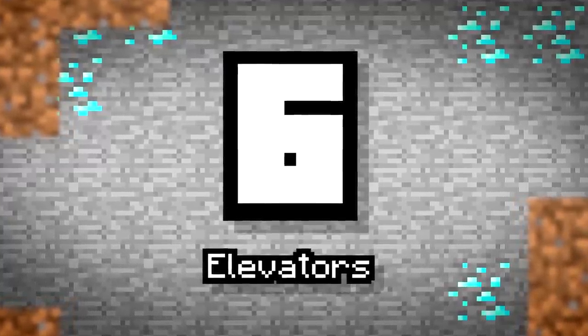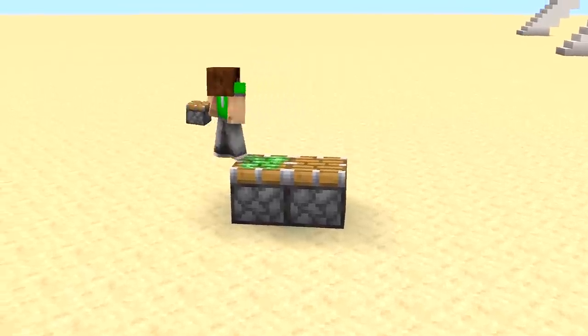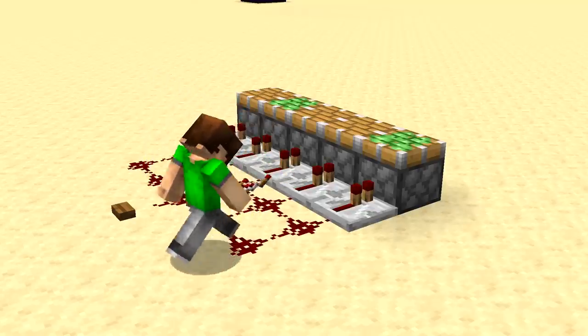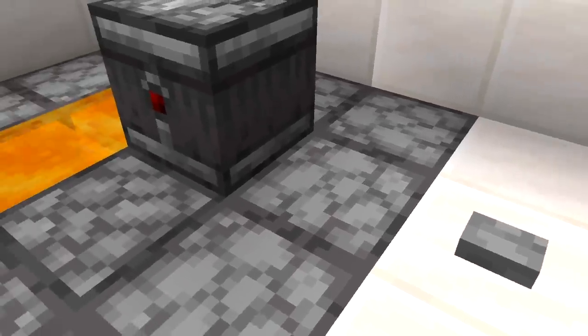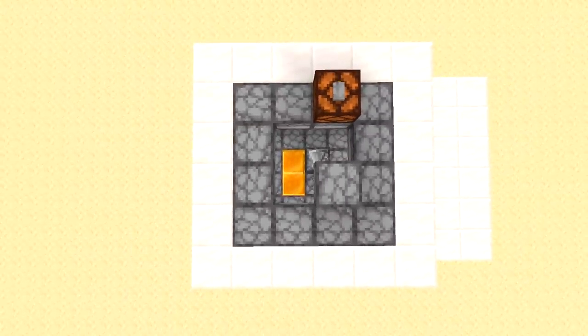Number 6: Elevators. There's a lot of ways to make floor-to-floor elevators in Minecraft — I'm sure you can figure one or two out yourself at least. In fact, we've done a whole set of videos about them. Some can be made a little bit better with redstone, however.